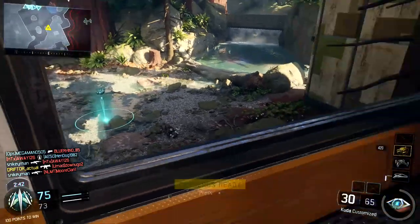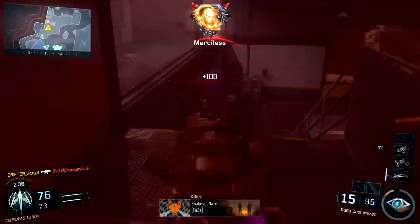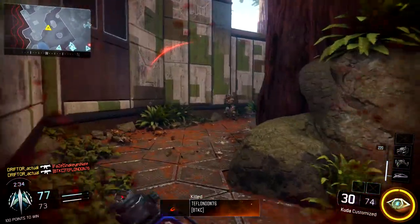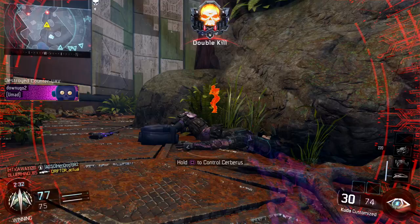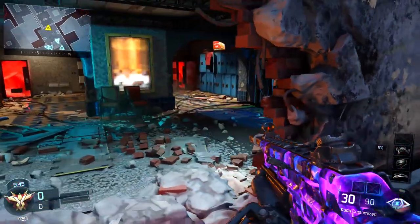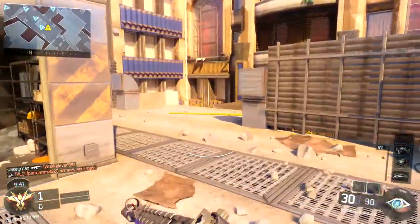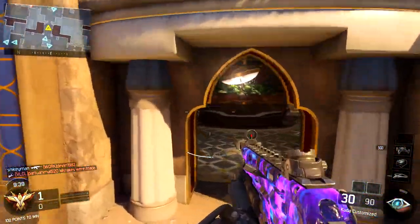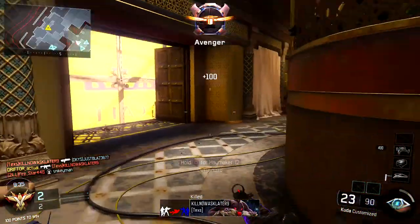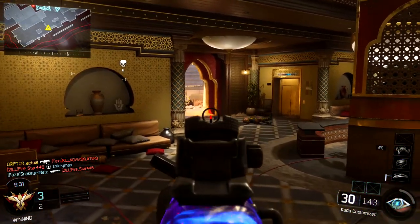Quickdraw is great for faster ADS. Stock on SMGs is really good so you can move around corners and corner check really fast. Long barrel is more of a competitive thing — it lets you out-edge opponents in gunfights when they're likely using the same gun. Fast mags is not bad for public matches either, though it's more of a competitive choice. I'll recommend a change to fast mags later.